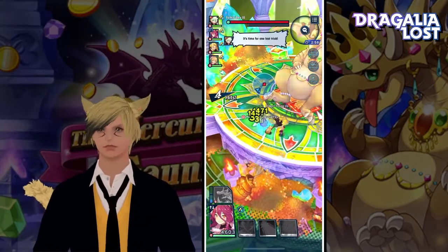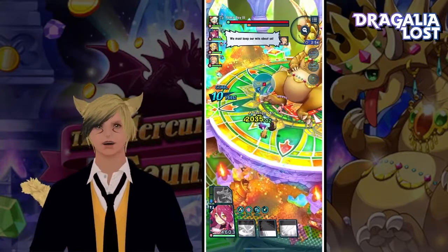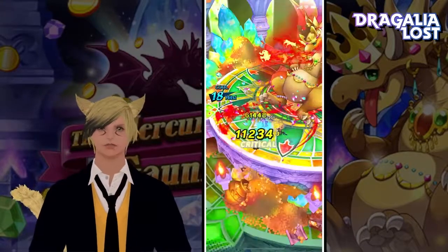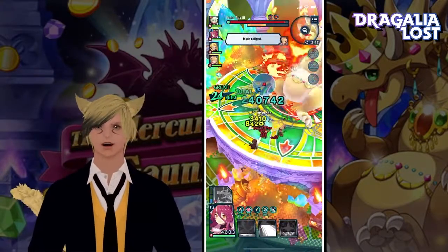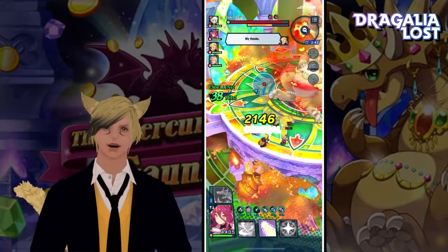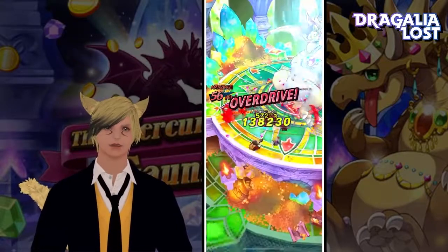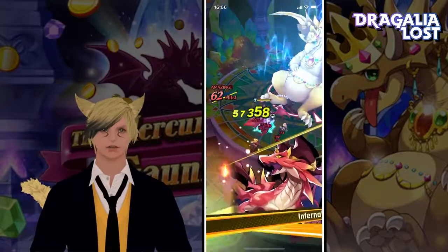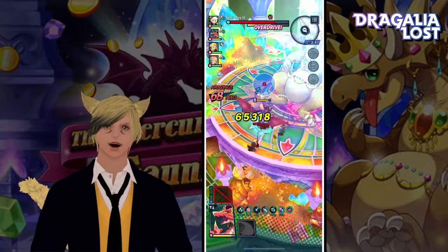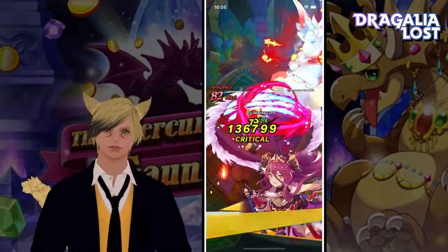Let's see, switch to Mim and start attacking. I guess, like, if you don't have Kimono Ellie, you could use Sema or something. It's not like there's Nihili — Curse of Nihili in this fight anyway. And there goes the first Dragon, we use our team, and just go. This team does a lot of damage now.